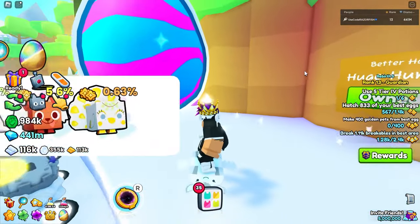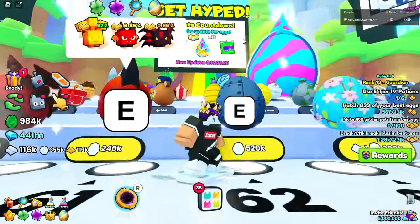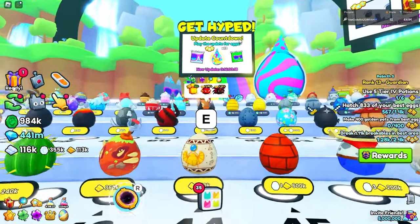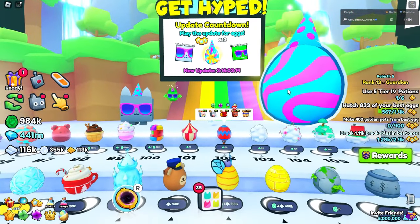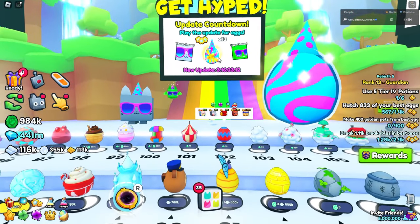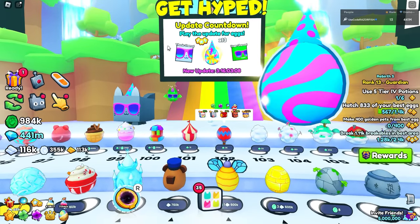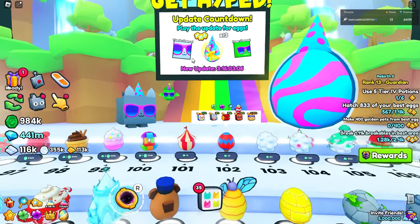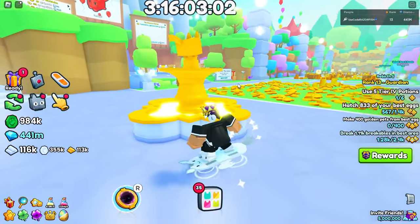It's probably coming in the next update. It's already confirmed you're going to get one of these titanic eggs, and you get one for every rank you have — so since I'm rank 13, I'll be getting 13 of those hype eggs. The hype egg has a chance to get a huge and a titanic pet, and the update's coming in three days. Since the update is coming very soon and we already have a countdown, that means Big Games posted a ton of leaks on their Twitter.